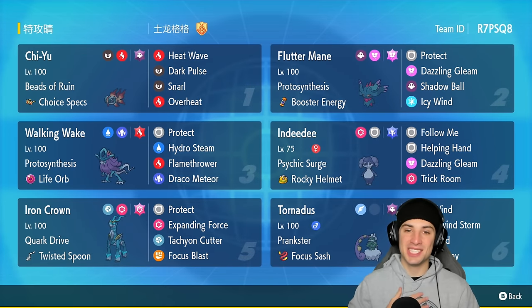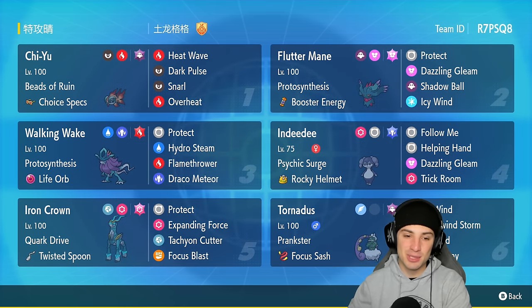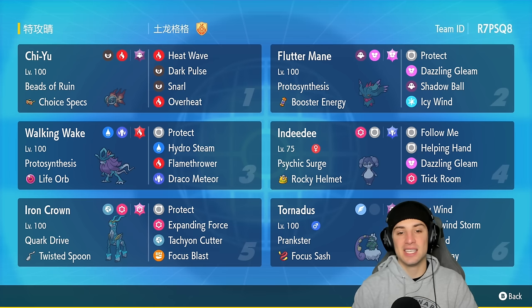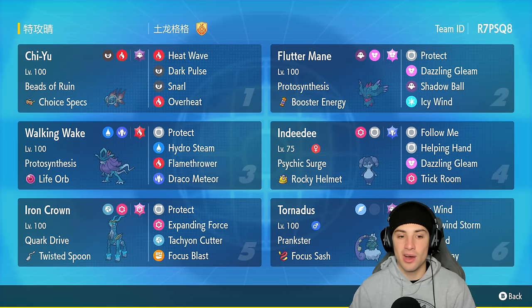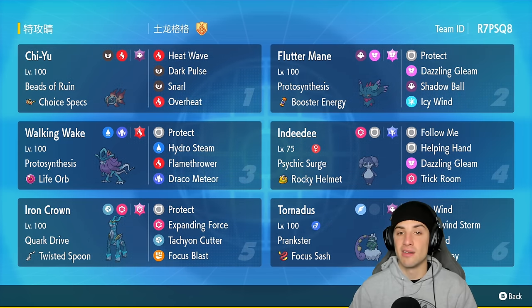What's going on YouTube, Jeans here, welcome back to the channel. In today's video, super excited to be showcasing Walking Wake on the rank ladder for Regulation F. Walking Wake was actually released into this game a couple months back — they released Walking Wake and Iron Leaves at the same time, but these Pokémon were not allowed on the rank ladder until now, until Regulation F.